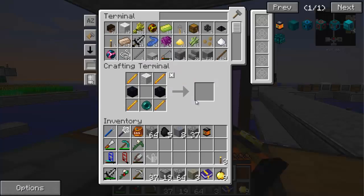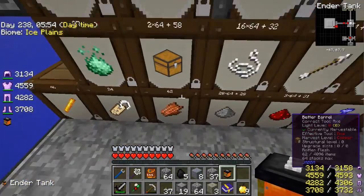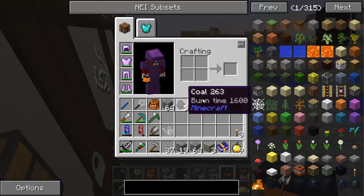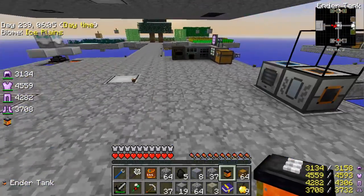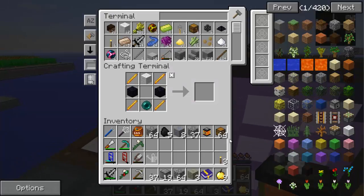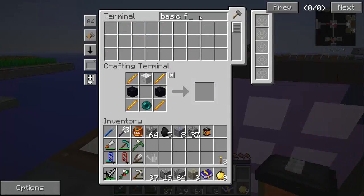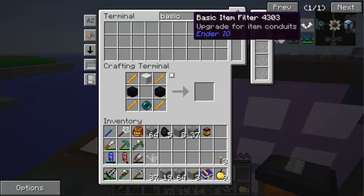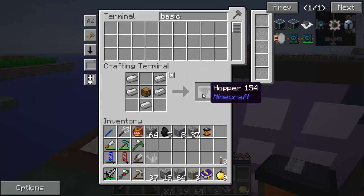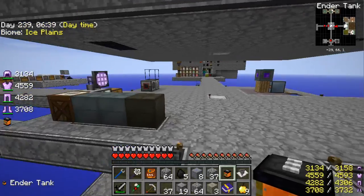Next thing I want to build is a filter. I need some chests — I'm out of chests. Mobs drop chests for some reason, but they do. I got 64 of them. We need to build a basic item filter. I need a hopper for that, and a hopper is why I need the chest. I'll throw that in there and now I have the basic item filter.